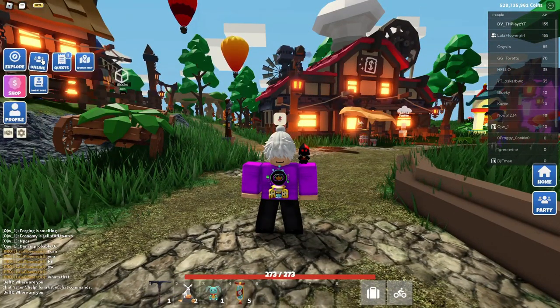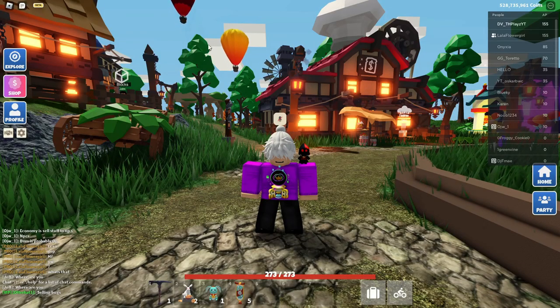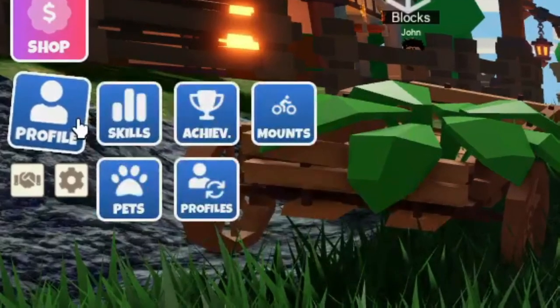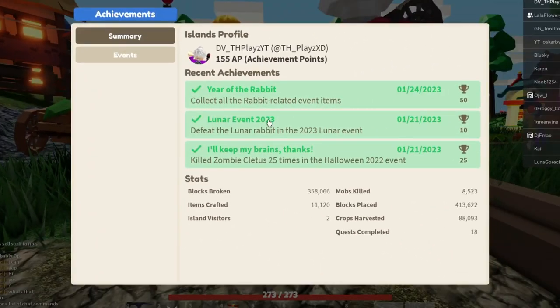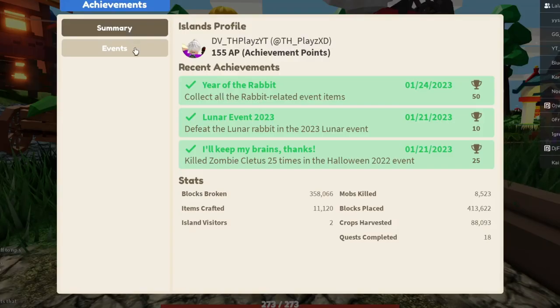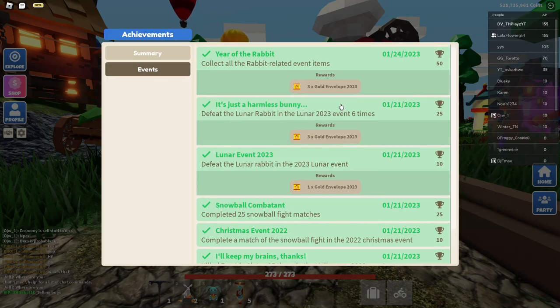You must be wondering, what is wrong with the leaderboard? Where are all the coins? So your coins are above the leaderboard now, and coins are not the actual best thing in the game anymore. The AP system has completely changed the meta. The whole point of the game before this was just who could have the most coins. Now it's completely different. If you click profile, then click achievements, you can see AP points — that stands for achievement points. And then if you click event, you can see these tasks, and if you have completed these tasks, you will get AP points.